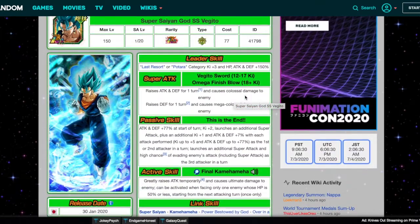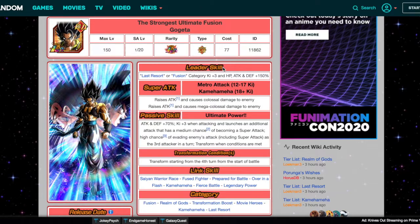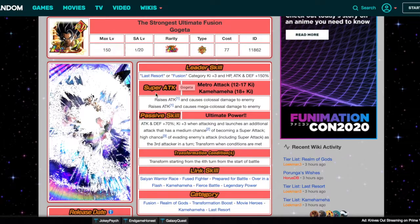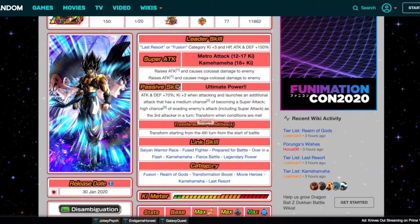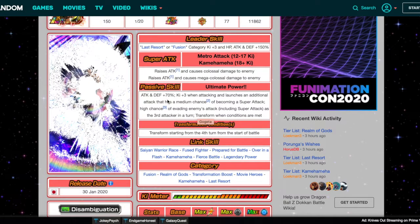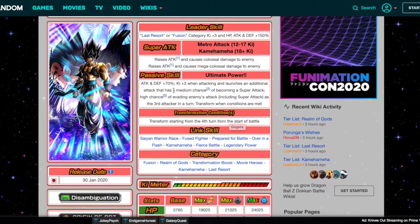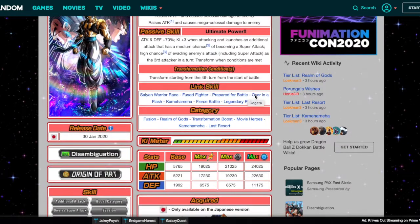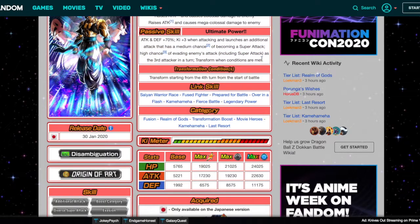So Vegito Blue is an absolute beast. Now let's take a look at Gogeta Blue. He also leads Last Resort, his Super Attack is basically the same — raises Attack — and his pre-transform passive is literally the same: ATK and DEF +70%, Ki+3 when attacking, launches an additional attack with a medium chance of becoming a Super Attack, high chance of evading enemy's attack including Super Attack as the third attacker, and transforms when conditions are met. His transformation conditions are the exact same thing. Everything here is basically an exact copy of each other.